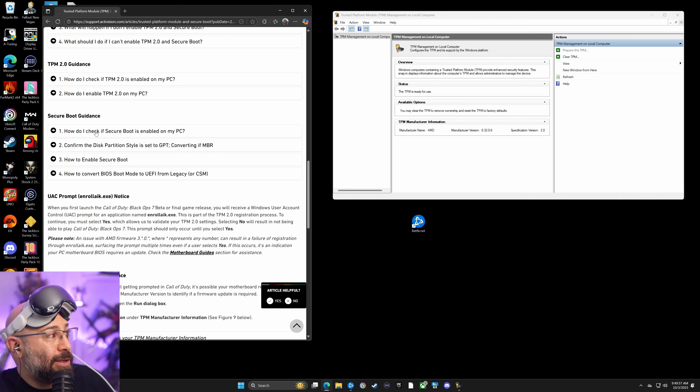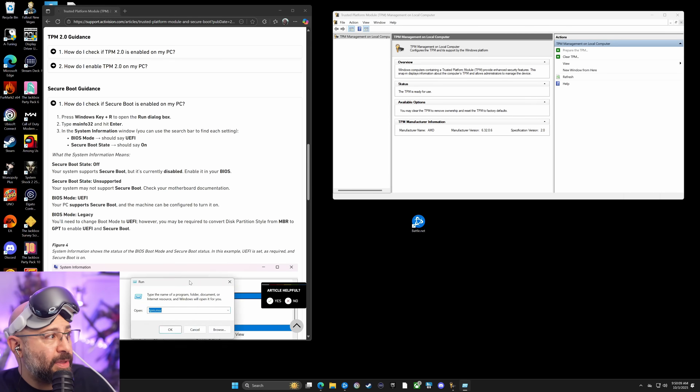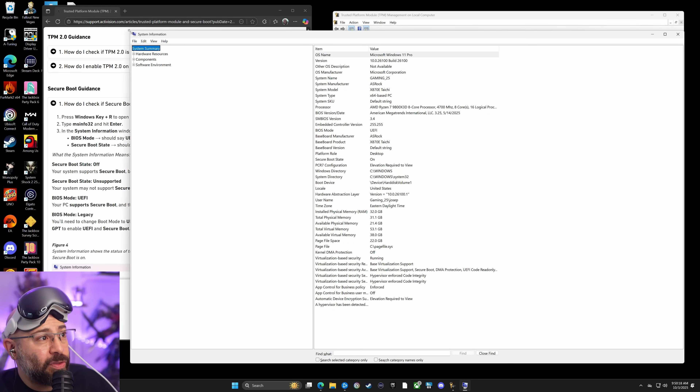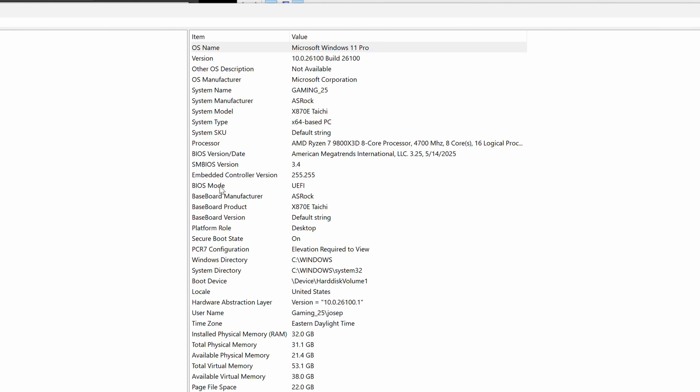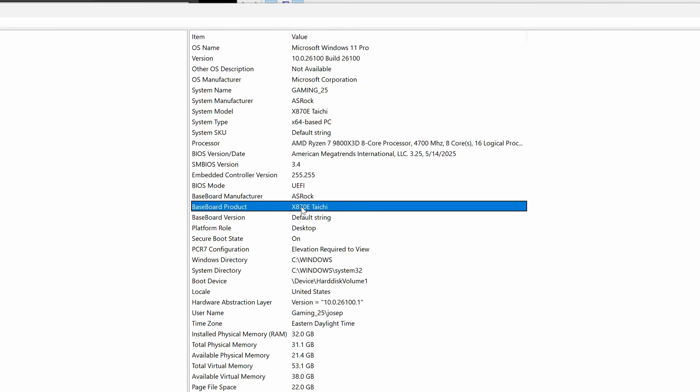Step two — let's check if Secure Boot is ready. On the same Activision support page, click 'How do you check if Secure Boot is enabled on your PC.' Open Run again and type msinfo32 — this pulls up all the details on your machine. Make a note of your manufacturer — these are the folks who made your motherboard, and every motherboard has its settings in different places. Mine is ASRock; yours might be ASUS or another brand. Also make a note of your model — mine is the X870E Taichi.